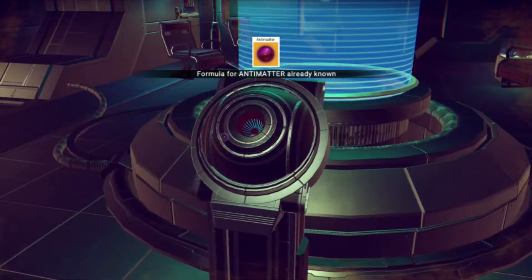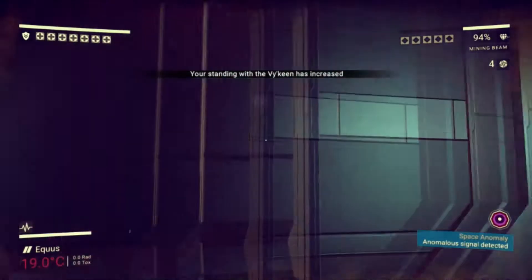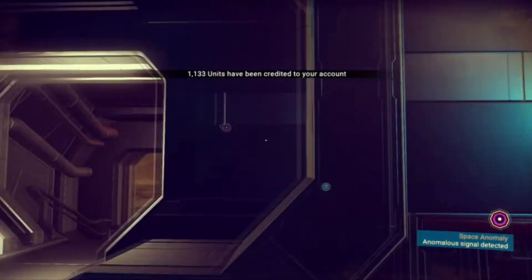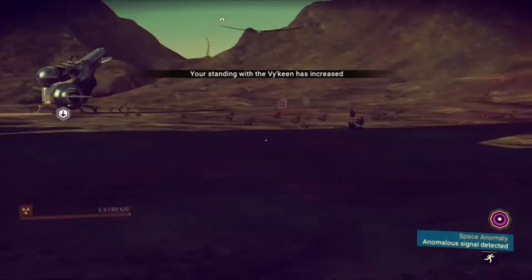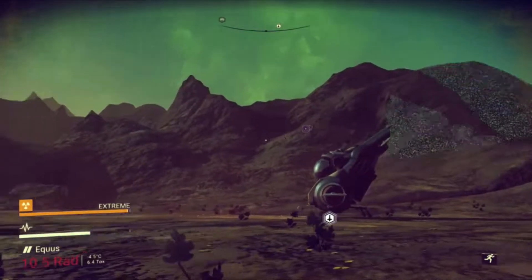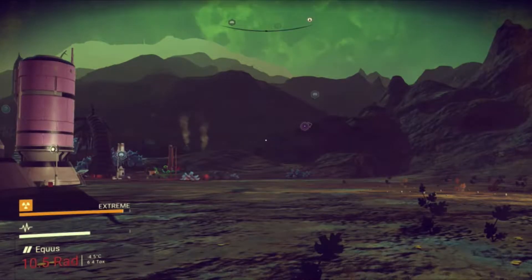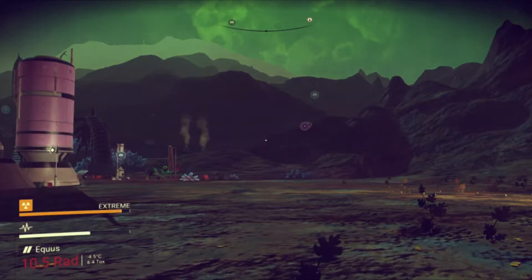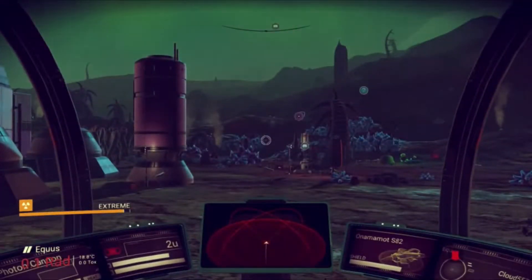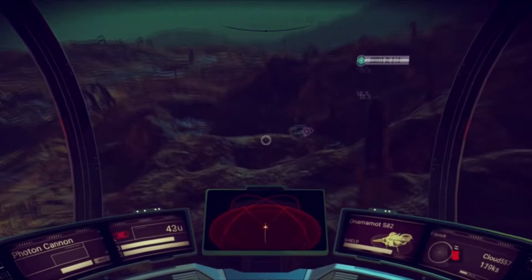We need to go to these factories or whatever on planets to get that. This planet, however, aside from being really glitchy, is also extremely radioactive - it's 10.5 rads a second. That ain't good, so we should probably get off this planet.